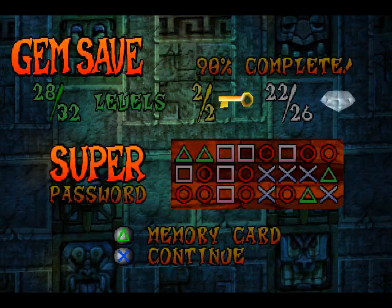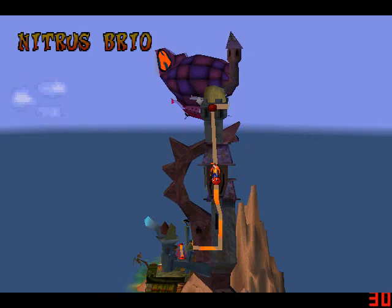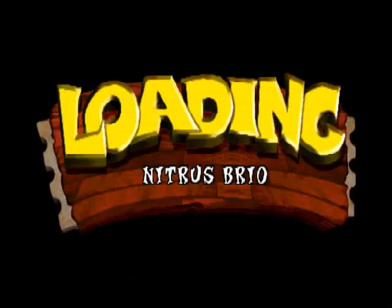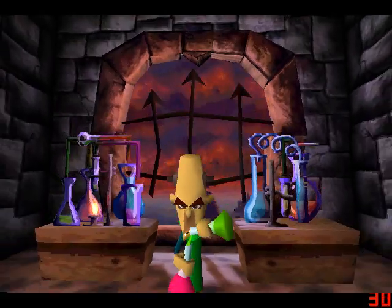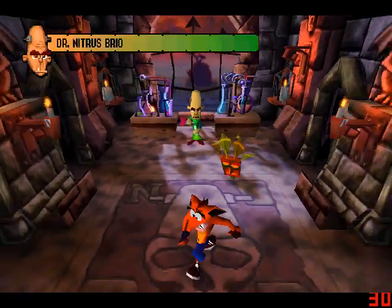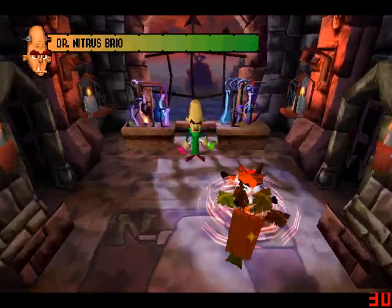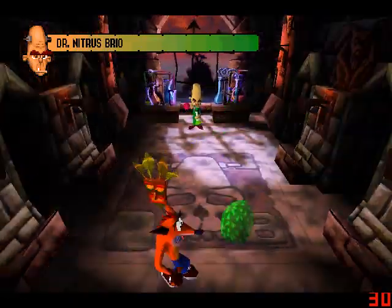What are the colored gems I'm still missing? Yellow and purple, yeah. Nitrous Brio, the second last boss of the game. We're gonna make it, my friends. Okay, how am I gonna fight this guy? Mr. Big Head over there.